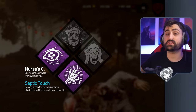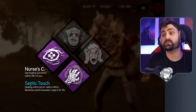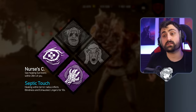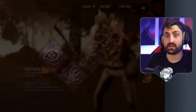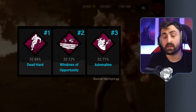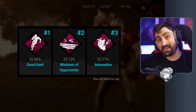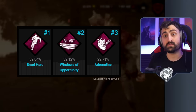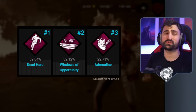This build actually makes Septic Touch, an otherwise very niche perk, actually kind of good. With Nurse's Calling, we'll see when people are healing within our terror radius, and when they do that, we'll know that Septic Touch has affected them. People that heal within your terror radius are blinded and exhausted, and this robs survivors of using, at least for a little while, the two most common perks that survivors run.